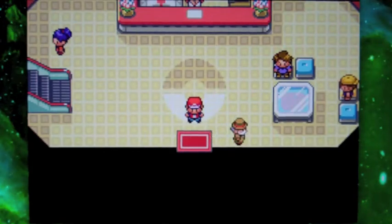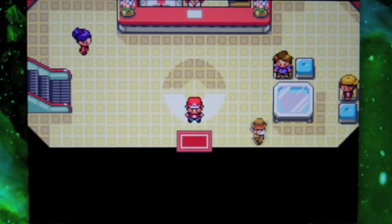Hey everyone, this is my walkthrough on Pokémon Kanto. Last video we took on and defeated Blaine, the leader of the Cinnabar Gym, and got the Volcano Badge.